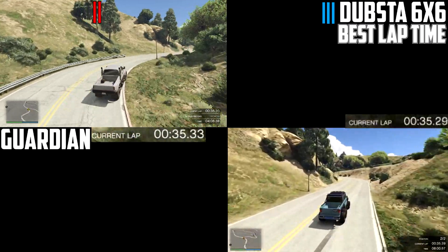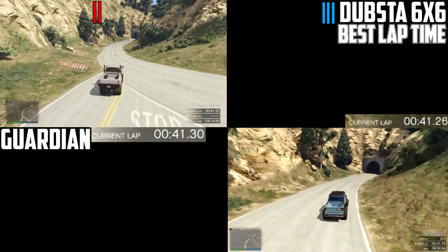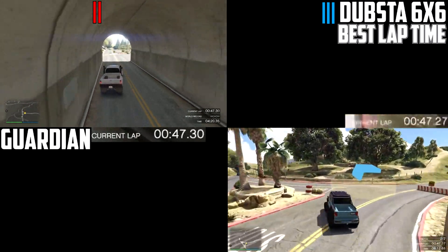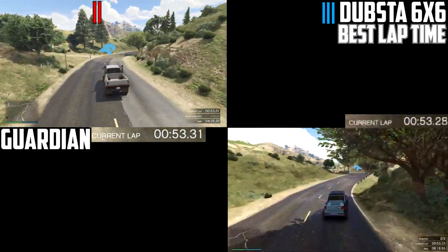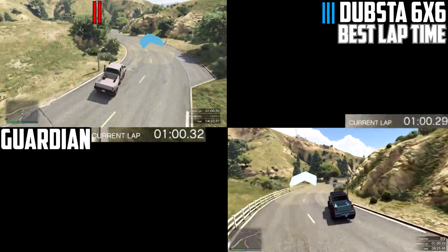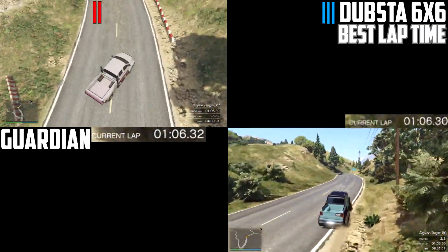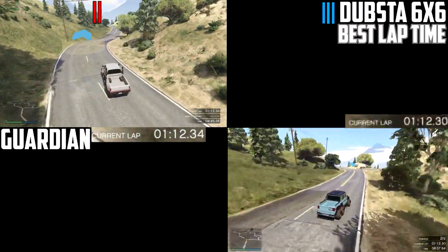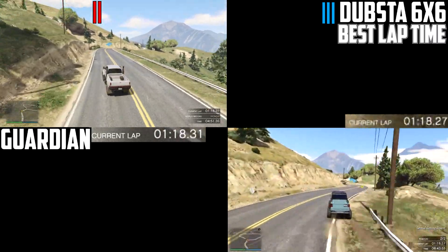So you get a nice balance — it's not that the Guardian gets absolutely destroyed like it did in a drag race. On this particular track it's quite interesting. The Dubsta will take it because of its performance advantage, but handling is where the Guardian really takes advantage. Even so, the Dubsta still comfortably takes the lap — the Guardian is more comfortable to drive but the Dubsta requires more work managing throttle, inside tire skids, and understeer.